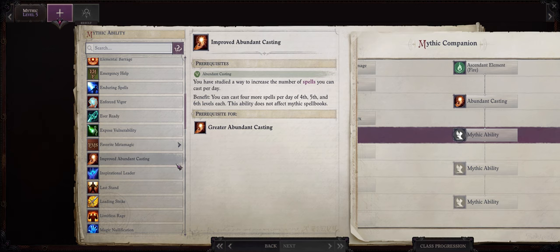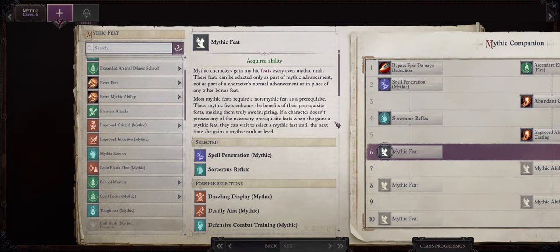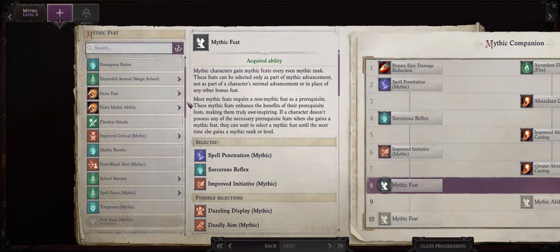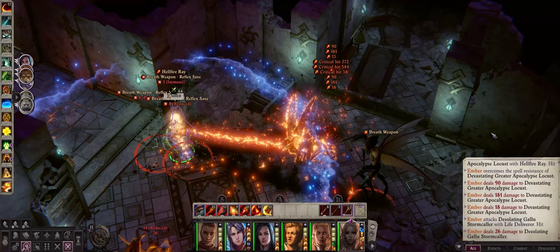For your mythic rank 5 ability, Improved Abundant Casting. Now for Mythic rank 6, by this point in the game we should already have access to Improved Initiative at level 15, so this is when I pick Mythic Improved Initiative. As for Mythic rank 7, Greater Abundant Casting. Now your Mythic rank 8 choice is also easy: Improved Critical and then Ray, to highly increase the damage of our Hellfire Ray on critical hits for a x3 multiplier.